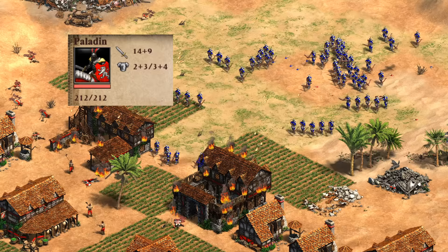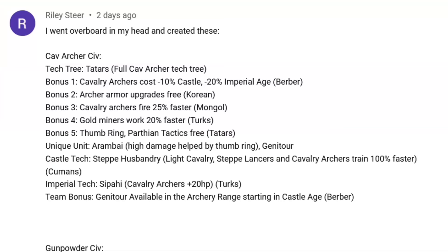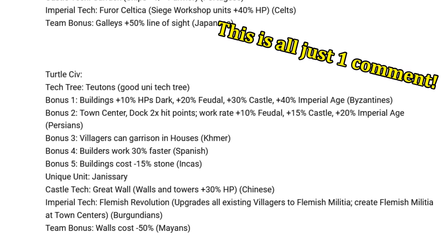Hey guys, Spirit of the Law here. In the last video I built an overpowered archer, cavalry and infantry civilization by mixing and matching existing bonuses and techs. The reaction to that video was amazing — it got around five times the usual number of comments, and not just a lot of comments but really well thought out ones suggesting other OP civ combinations.